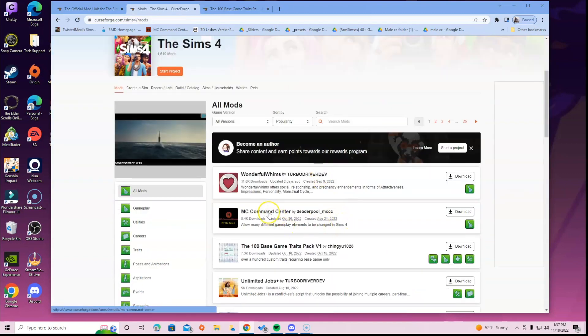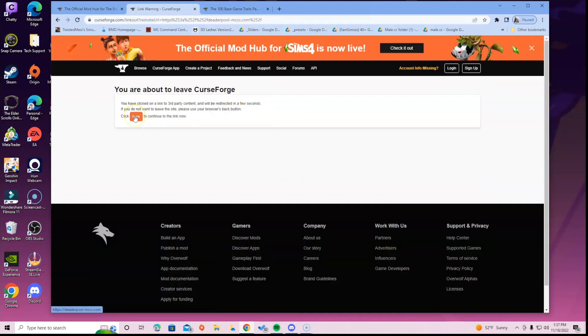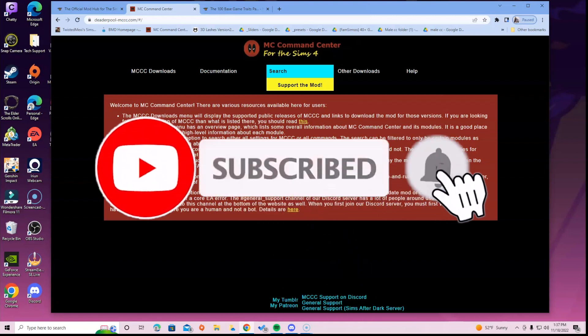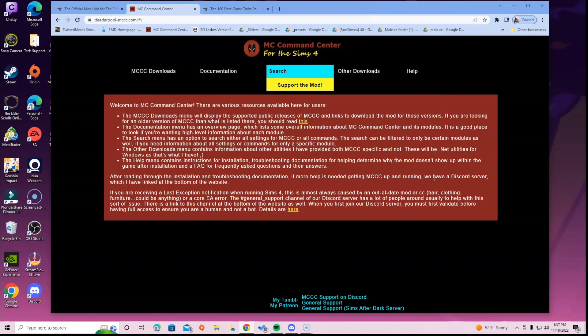Another thing I wanted to show you - when you click on these mod titles, they still have their websites linked. It will say it's going to take you out of CurseForge and it takes you to MC Command Center's site. This applies to all the other mods too - they'll still take you to their Patreons and websites. So if you need more information, Discord links, or an easier process, going back to their website is still helpful. Now we have two ways: the original method of going to the mod creator's Patreon, or using the CurseForge hub.